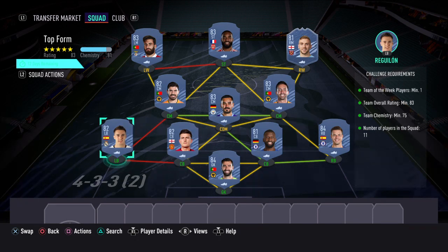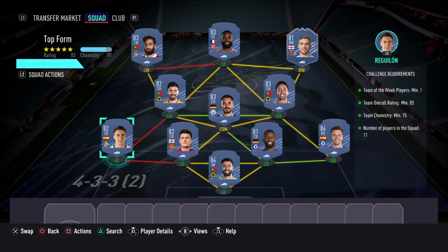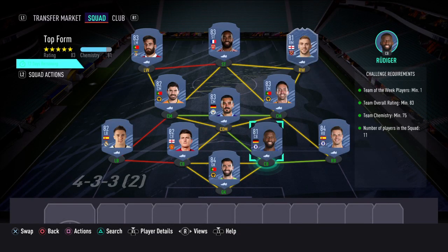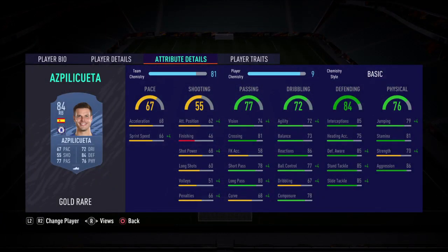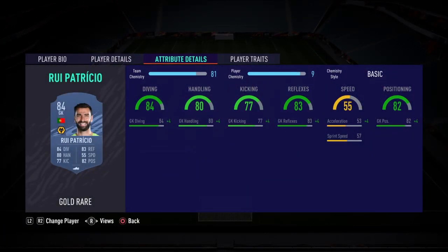Now into the defence. At Left Back, I've used Raguelon. At the Centre Back position, I've used Maguire. At the other Centre Back position, I've used Rüdiger. And at Right Back, I've used Aspilicueta. And in goal, it's Rui Patricio.